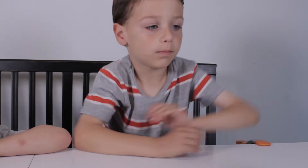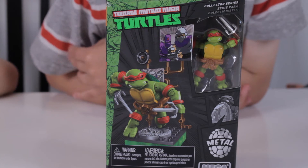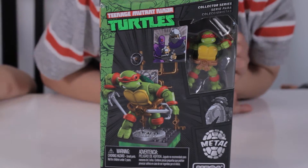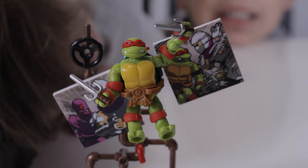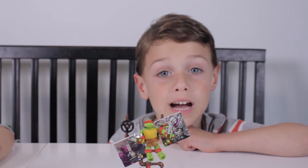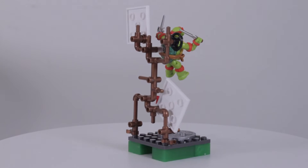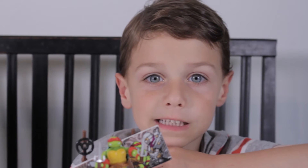Next up we have Raphael. He has 38 pieces. He's for ages 10 and up, and he comes with two sais. Here's the back of the box. Now let's put him together. Here is the red turtle. Raphael is complete — he comes with two awesome sais. Now let's take a closer look at him. It was pretty easy to put together.